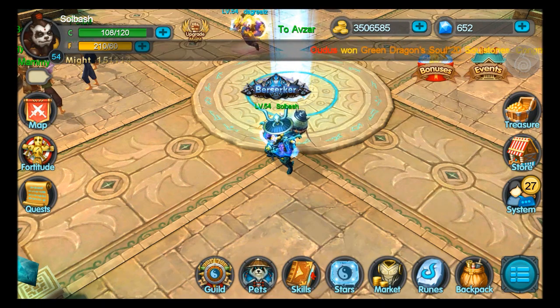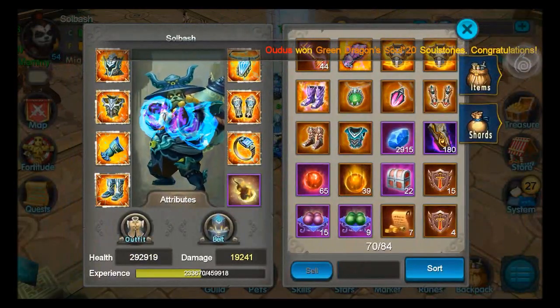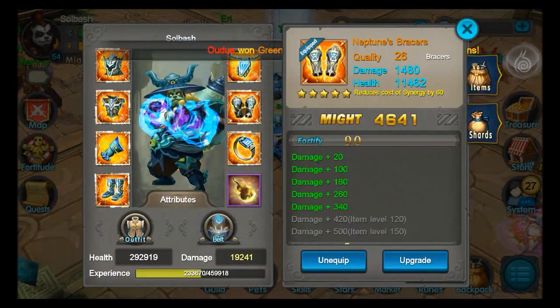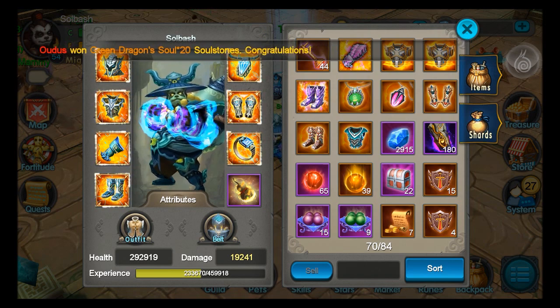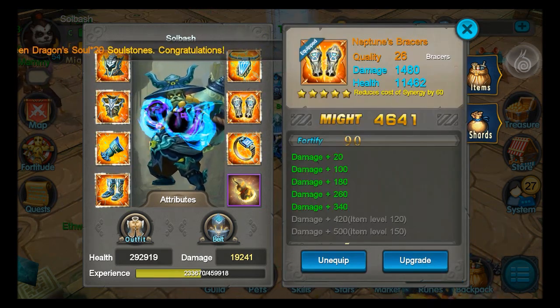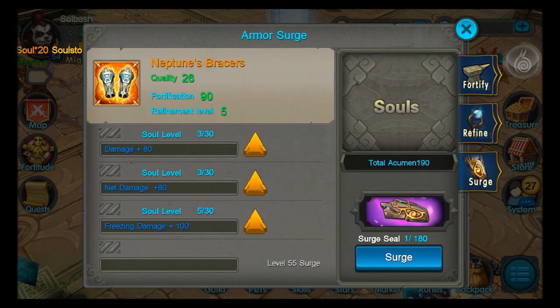Basically what you're gonna do: go into your inventory backpack and look at your gear — I may have to surge my bracers. Click on a piece of your gear, go to upgrade, and it's going to be the third tab that says surge.